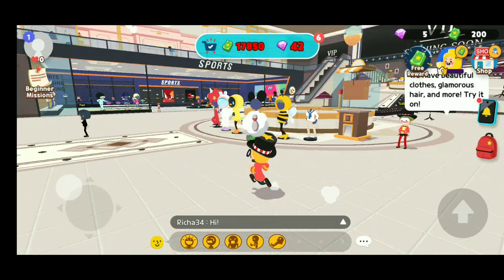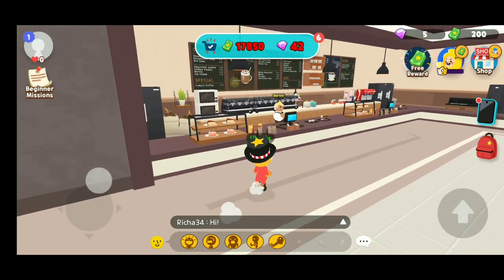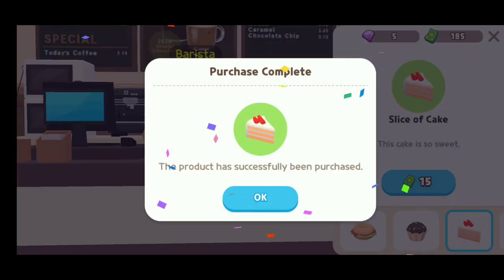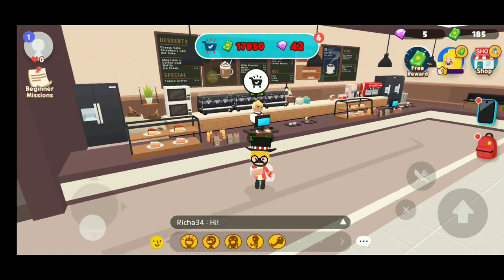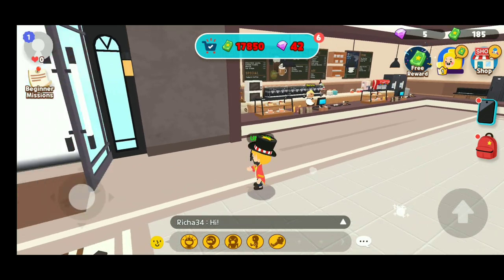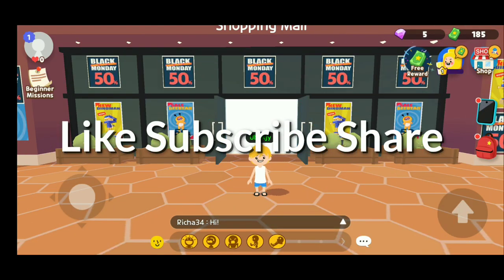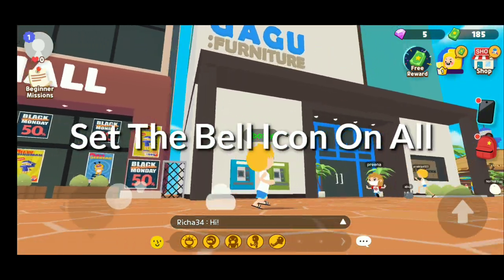I explored the whole mall — bye bye! I forgot about Starbucks — let me get a coffee. They don't have coffee, so I took a slice of cake instead. Num num num, I just loved it. Let's go out — I really wanted that costume but they didn't give it to me.